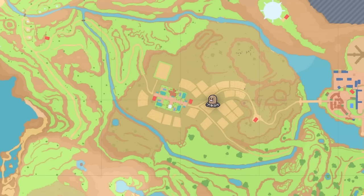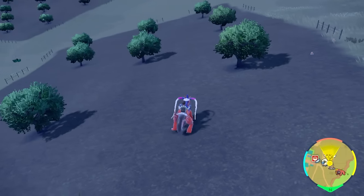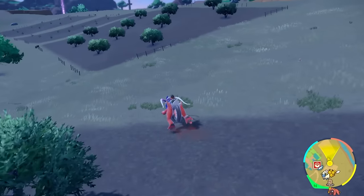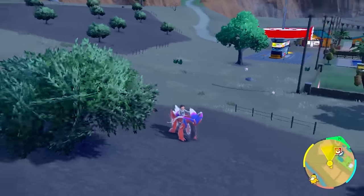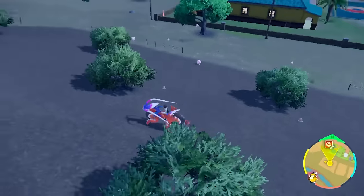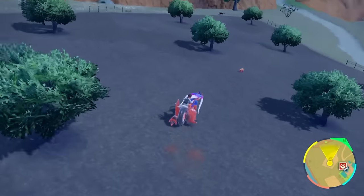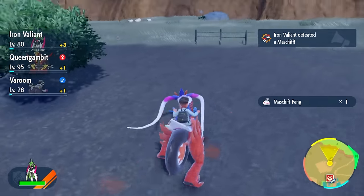Another good spot to hunt Digletts will be over by the Cortundo area — basically all the farmland areas. There will be other Pokémon that you'll see, but mostly inside these farm areas it'll be just Digletts. It's a lot easier to run away and respawn groups of them versus being in a cave and getting just a few. Ignore the things outside the farm areas — you can see how the Digletts are spawning inside the farm. Don't go too fast because they're solo spawns, but it's another solid method to hunt Diglett in this area.